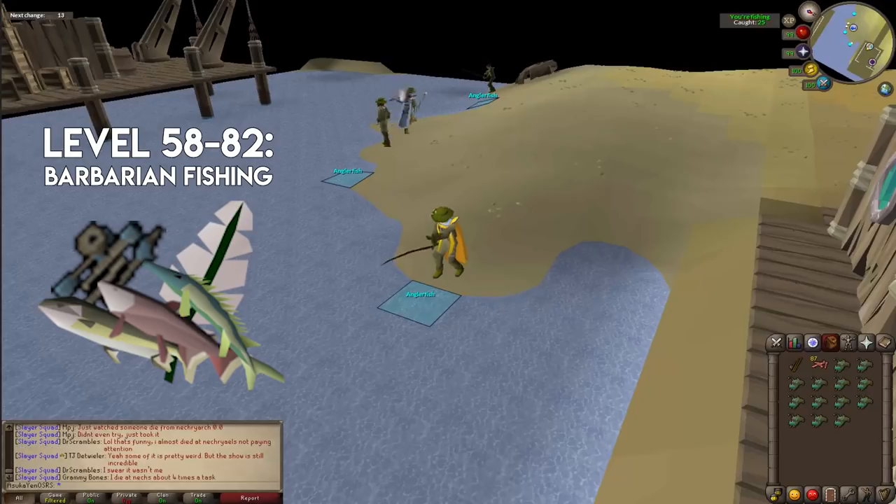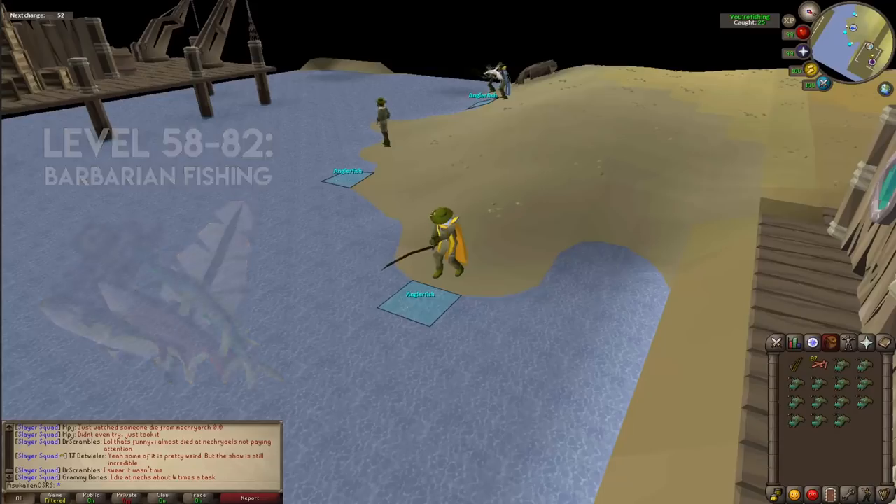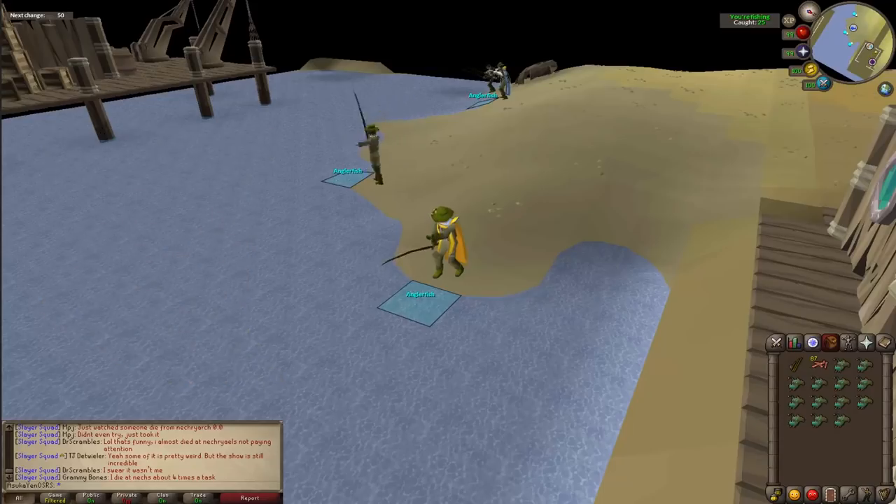From level 70 onward, you'll start catching leaping sturgeon as well, provided you have level 45 agility and strength. From level 70 to 82, it will take about 31 hours AFK or around 17 hours three-ticking. Without three-ticking you'll see 50,000–55,000 XP per hour, while three-ticking can get you 100,000–110,000 XP per hour.